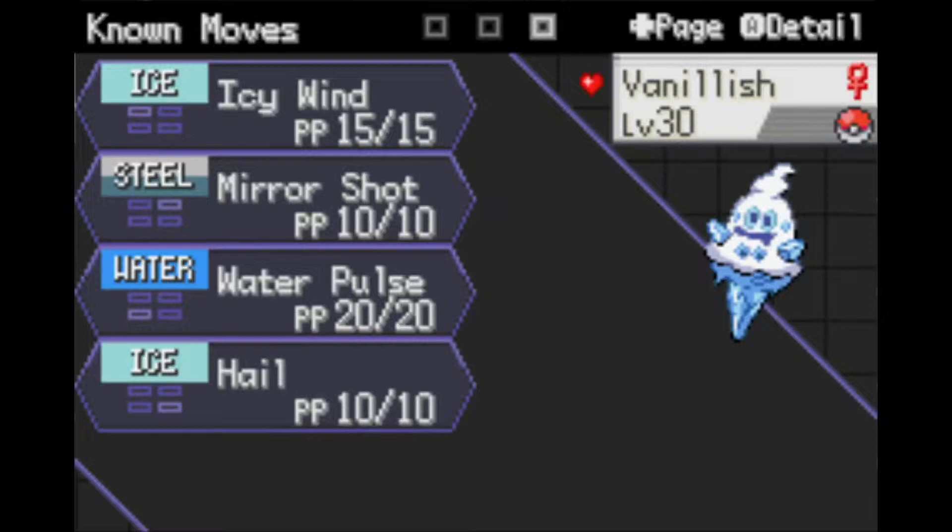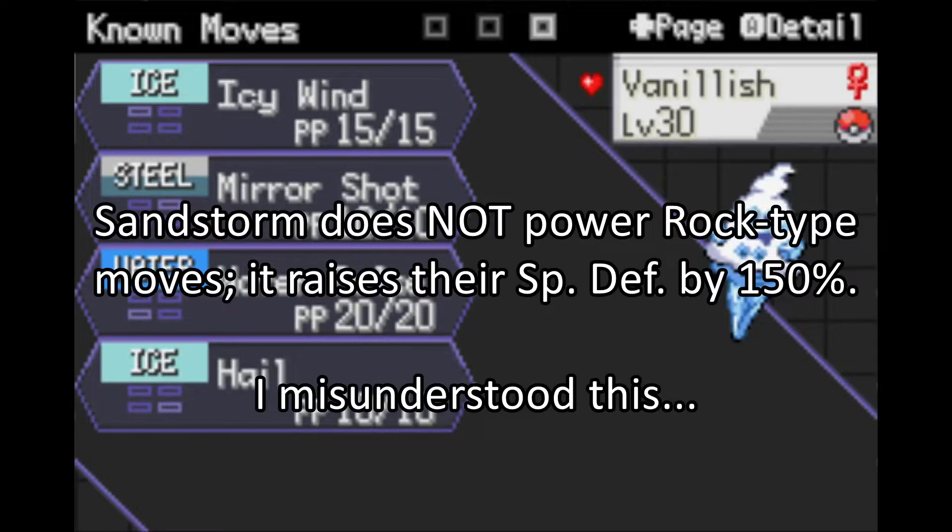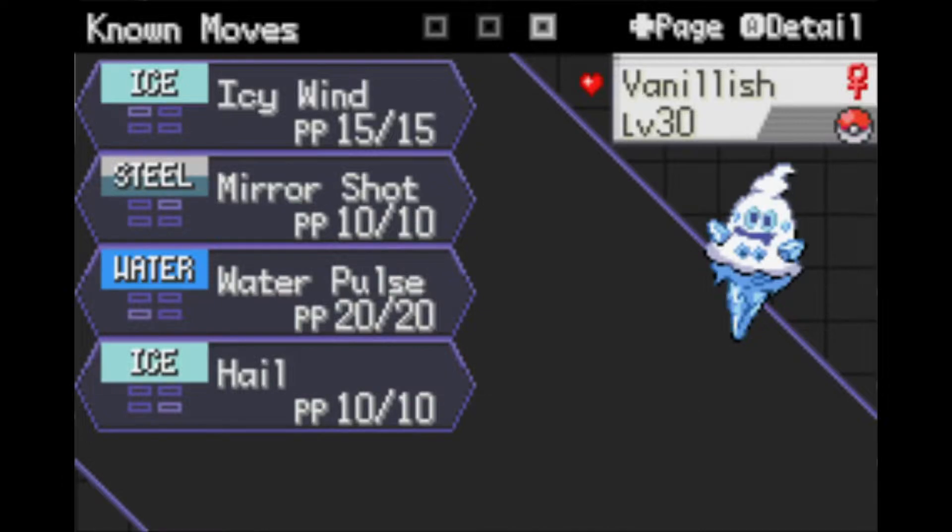So I'll get a longer chance of Hail for Ice Body. I'm not sure if it powers up Ice-type moves — I know it guarantees accuracy for Blizzard, but I don't know if it boosts Ice-type moves. I know that Sandstorm didn't hit Rock, Ground, and Steel types and didn't power up Rock-type moves until like Gen 5, so things have changed over the 25-plus years since Pokémon first came out.